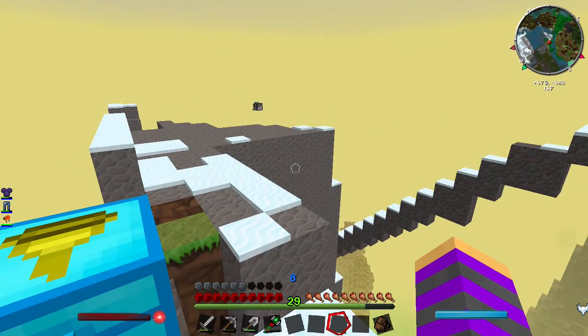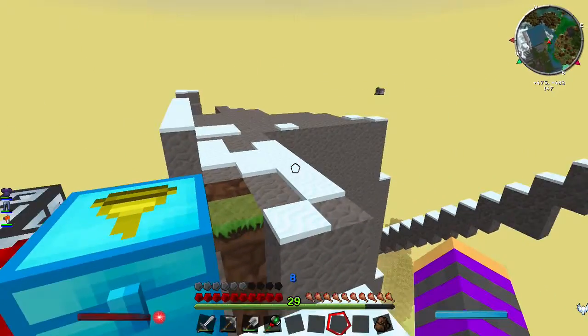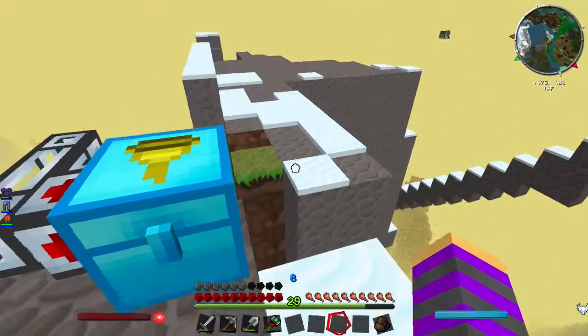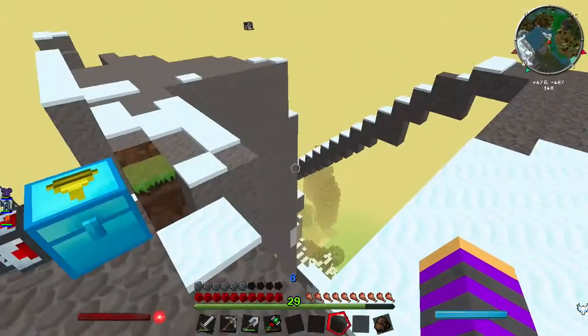I set him off and just said 'excavate 32 by 32,' which in retrospect probably wasn't such a great idea. He's often floating around in the world digging, and he's going to dig all that lot away eventually. It's bloody dangerous up here.